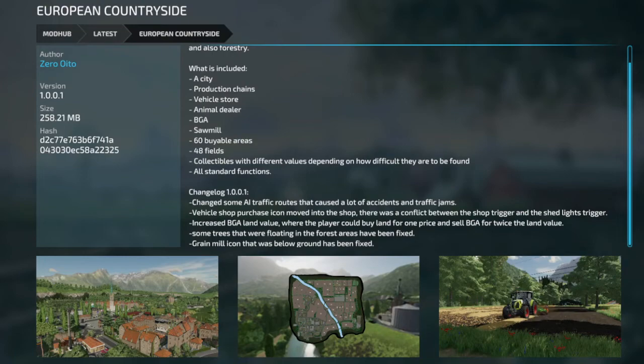European Countryside map got updated. Strained some AI traffic routes that caused a lot of accidents. Vehicle shop purchase icon moved to the shop. Increased BGA land value. Some trees that were floating in the forest have been fixed — always good. Green mill icon that was below ground has also been fixed. It does not say if it needs a new save, but if you have European Countryside and you want those floating trees, green mill icons, and other sundries fixed, go download that map.